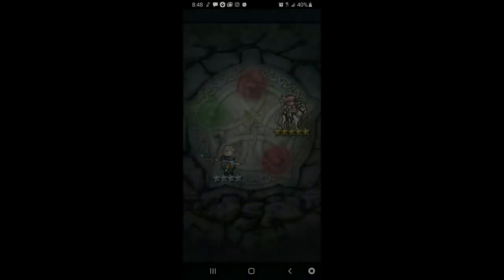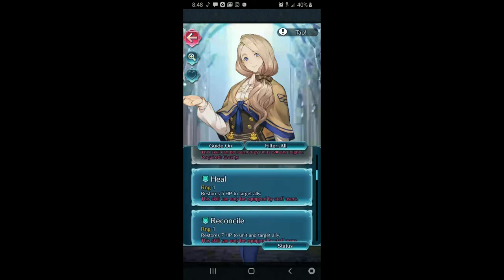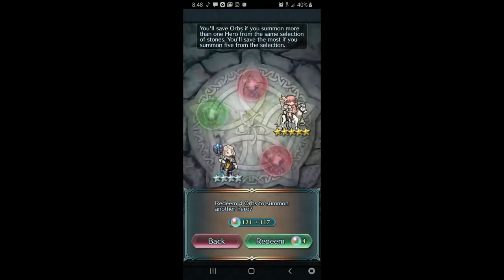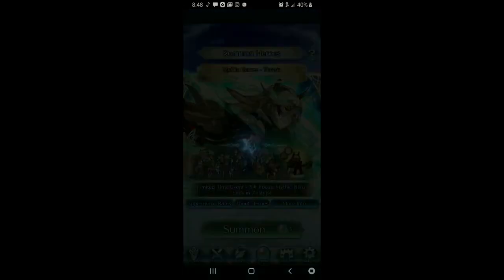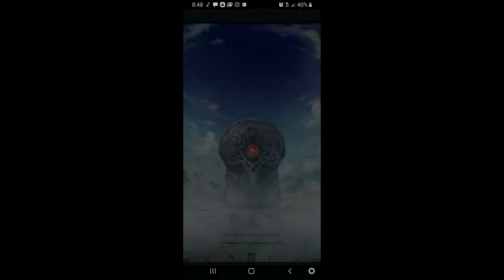I didn't know Mercedes was demoted — huh, interesting. I really did not know this. I never had one, so that's good. We can't do the other colors now because we're getting low on orbs, and we've only pulled one Eir so far.